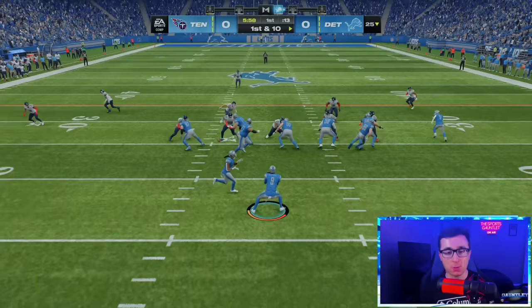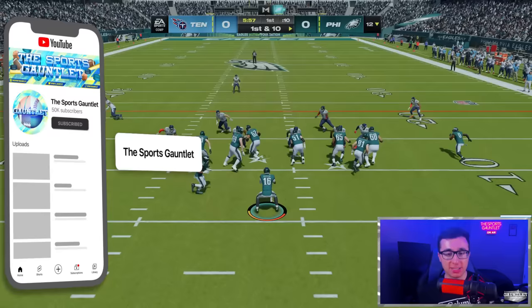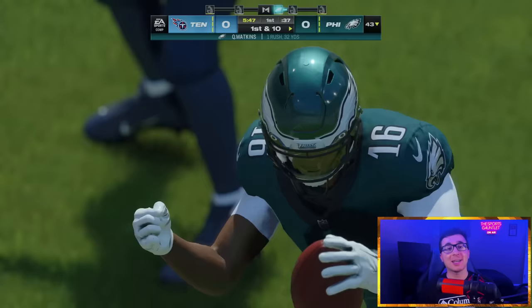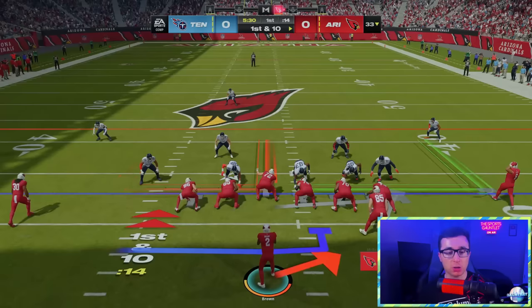Jamison Williams of the Detroit Lions is up next. Beating 10 yards would be good for him — everybody's playing the Titans, everybody's on All-Pro. Jamison Williams with one juke picks up 16 yards. Quez Watkins of the Philadelphia Eagles is up next — 16 yards is the top score. He turns on the burners, couldn't quite go all the way but gets 32 yards. That is going to be incredibly tough to beat — Tyreek Hill could be getting eliminated.